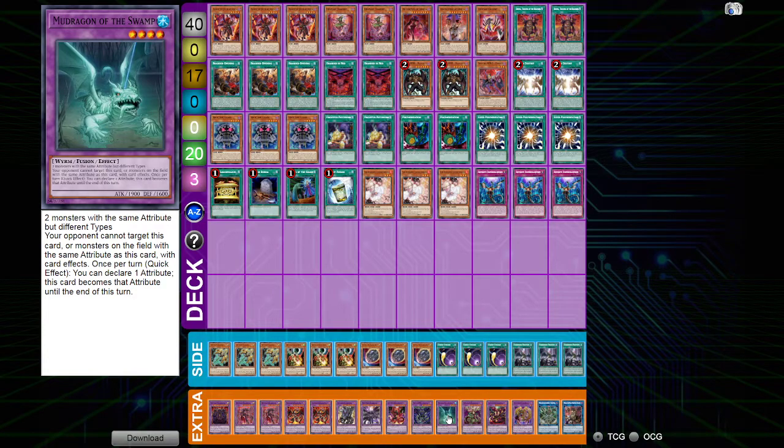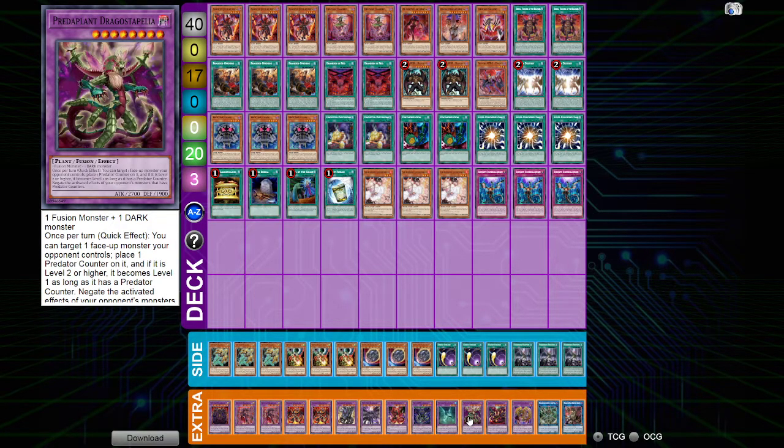Then we can get to our honorary Despia cards: Foolish Burial and Gold Sarcophagus. We send Tragedy 99% of the time and then we get a free add — it's a great way to start combo. The only other targets we Foolish are the Destiny Heroes monsters and maybe Comedy, depending on the matchup or where we're at in the match. Next, we have our cards that let us play through hand traps, the obvious being Called by the Grave to stop Ash Blossom, Failure, etc.